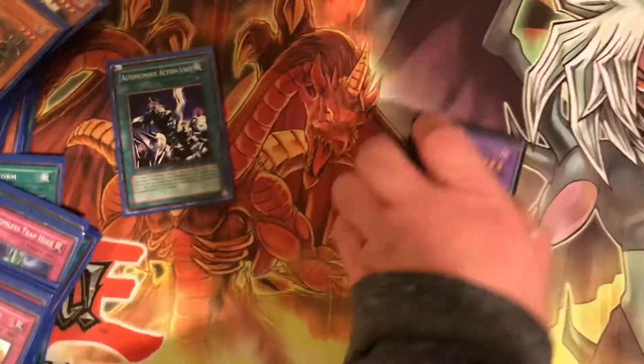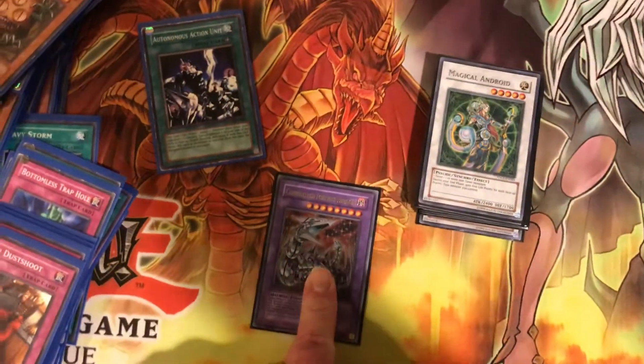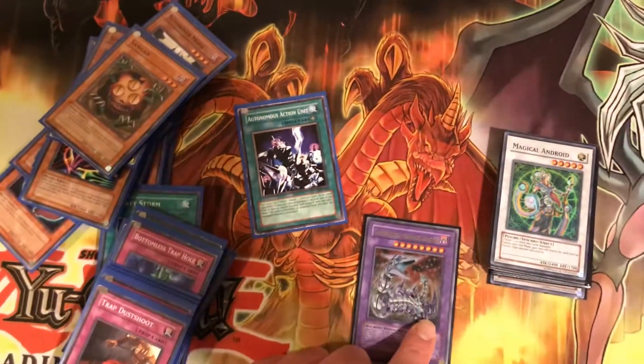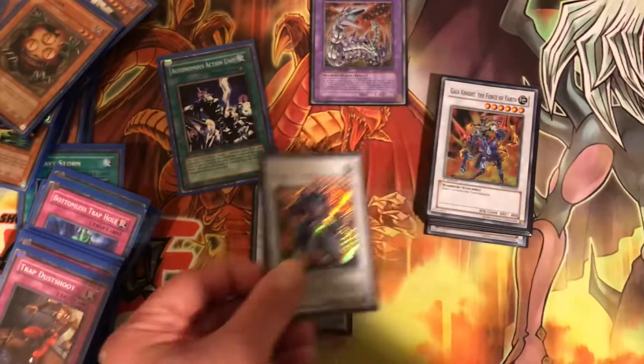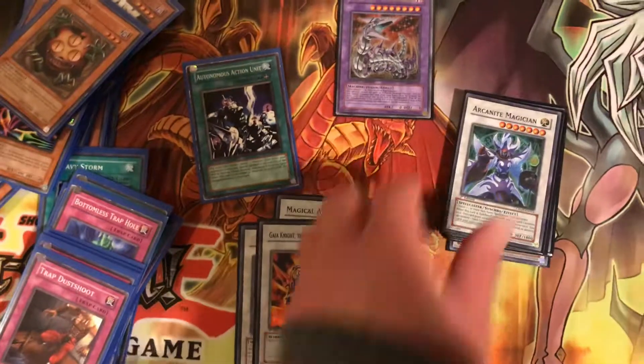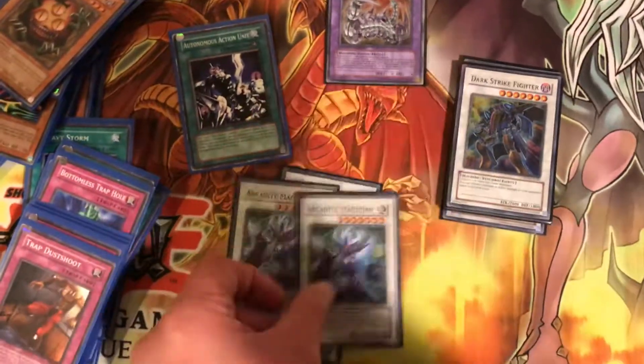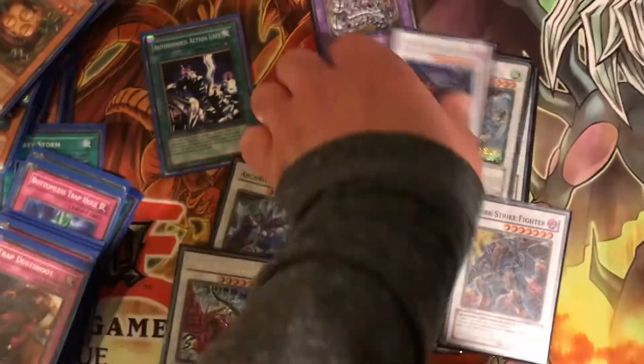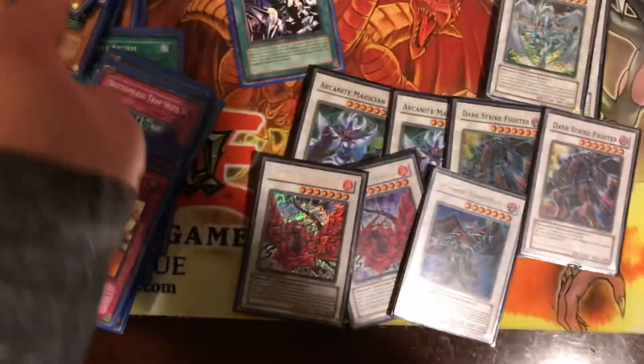Now for the Synchro Monsters, you got one Chimeratech Fortress Dragon — that's one of the reasons why Cyber Dragon's in the build, in case you go up against Gadgets. Then you got one Magical Android, one Royal Guardian, one Gaia Knight, two Arcanite Magicians, two Darkstrike Fighter, two Black Rose Dragon, and one Blackwing Armor Master, because you got Gale in this build.